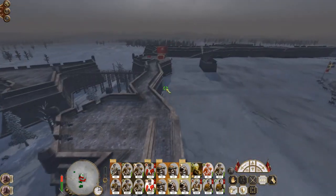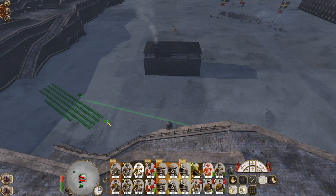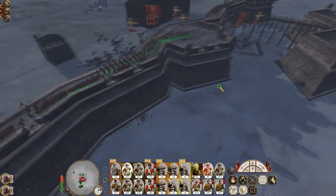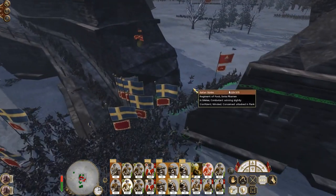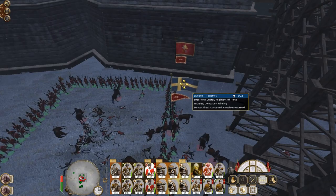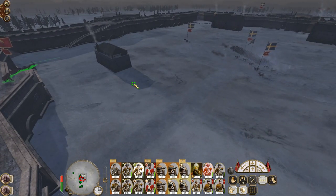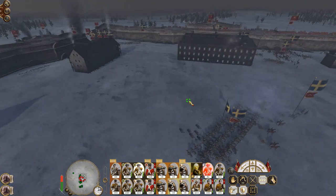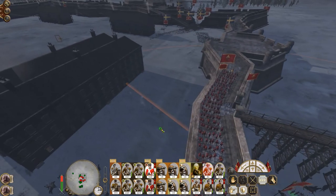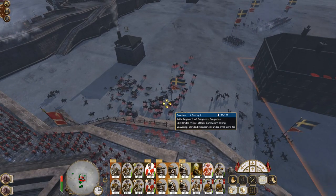Let's see if this unit can dismount the wall over in this direction and stay as a coherent force. Let's use those men at the gates to help keep them occupied - we want to make the horse guard unit waver rather than route. We don't want to kill them. Now let's try to get these grenadiers through the gates. Let's get involved in fisticuffs.